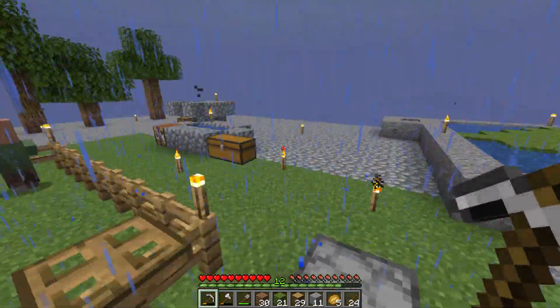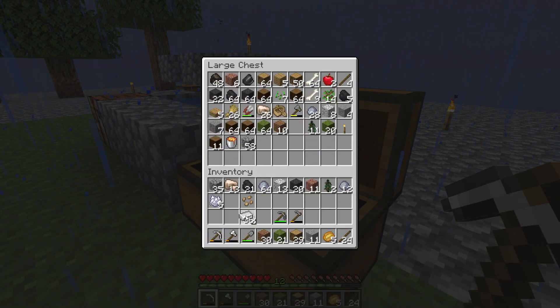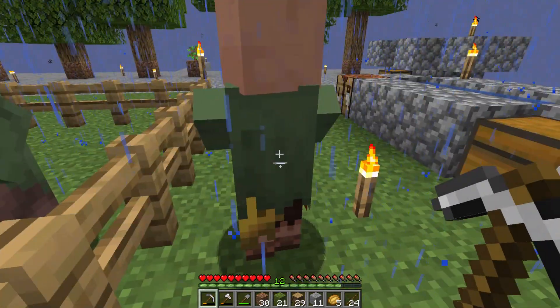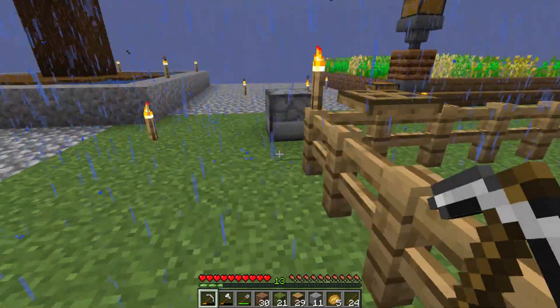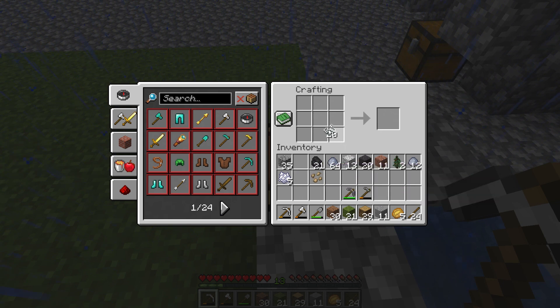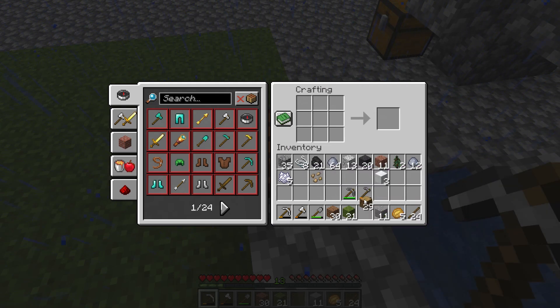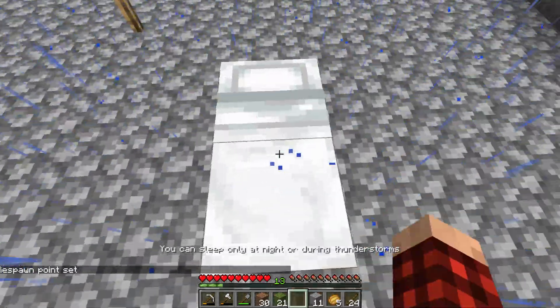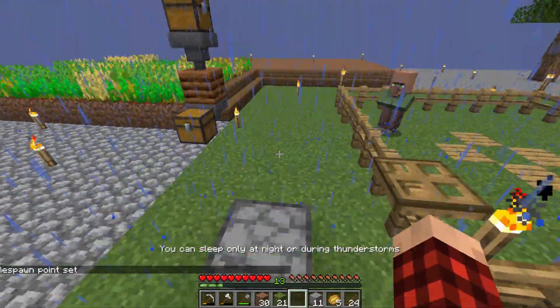Let's go see what our iron supplies are. Ten iron — we have a bunch more. I just grinded out 13 more. Then we're going to take this string and convert three of those into wool, then take this oak log and make ourselves a bed. Yes! I don't think it's nighttime yet, but can we sleep? Yeah — we set our respawn point though. So these guys don't really do a whole lot for us right now.